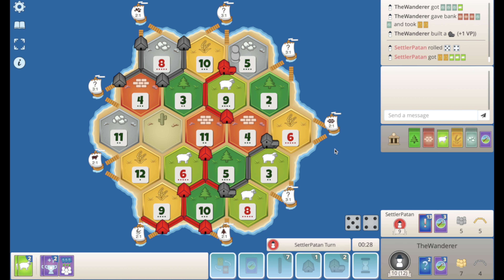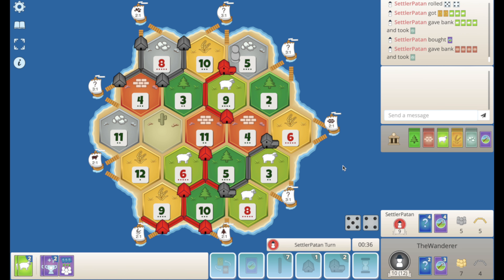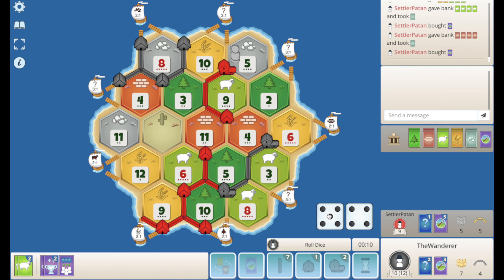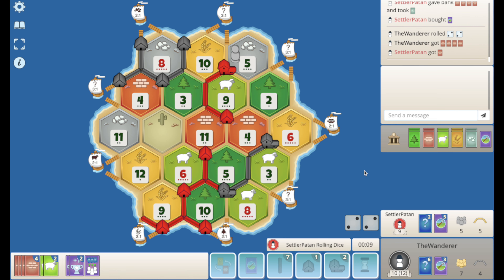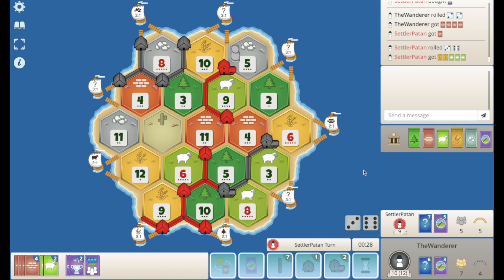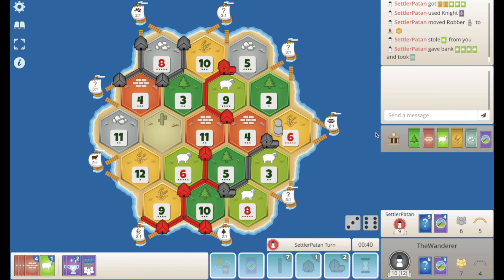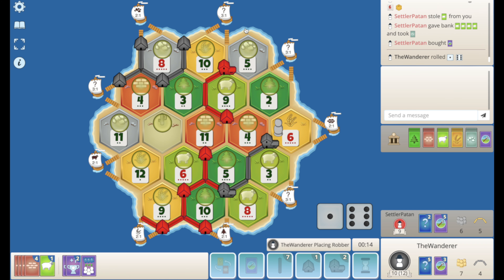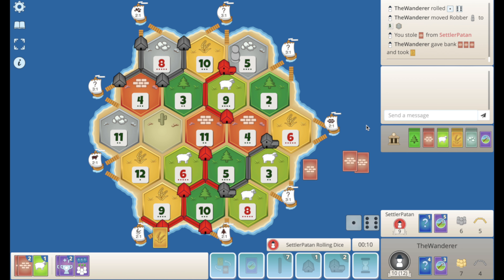9 rolls — I could sheep mono here. He ports and pops. I think he has at least 2 VPs in a mono or 3 VPs in whatever that last one was. 4 rolls — he could have a brick mono here, I don't like that. He'll play a knight, I'm hoping. No knight — means he's going to mono me. No, okay. Knight after the roll, blocks my wheat. Ports his sheep for an ore, pops again. We block the 5, we get a brick.